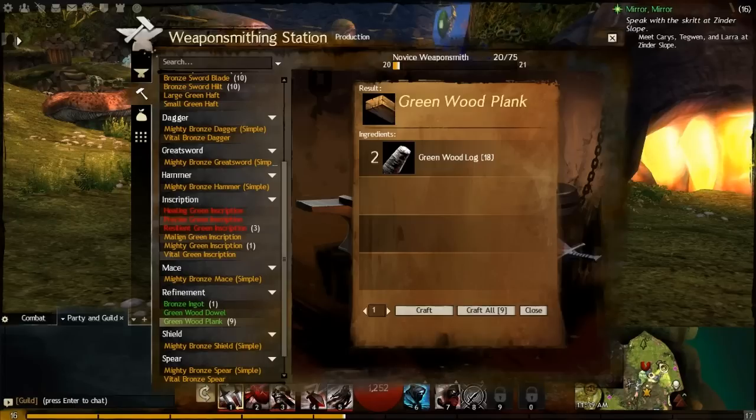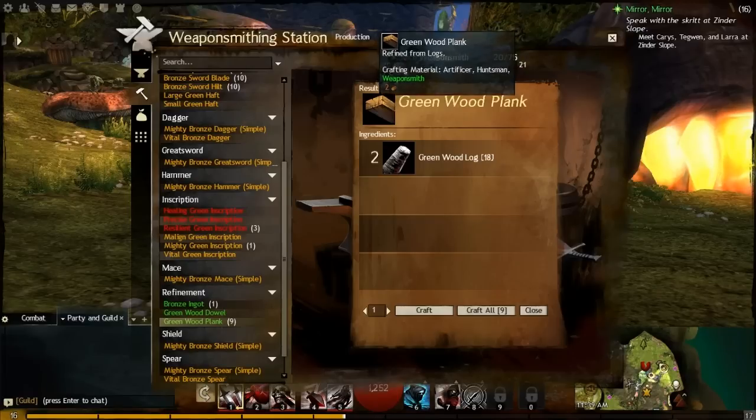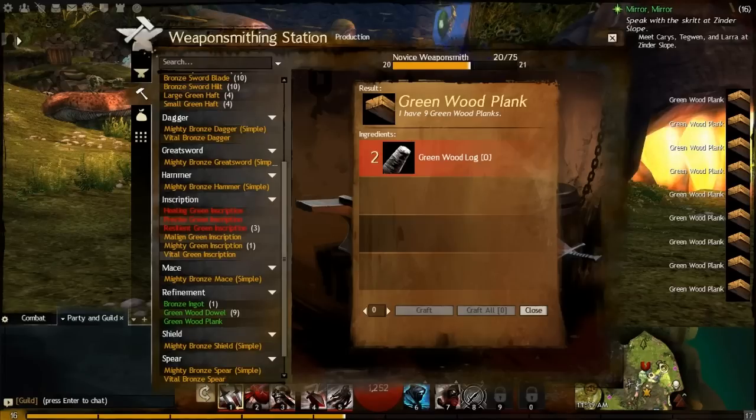You get experience for refining, so it's basically free XP. Yes, it takes two of the raw material to get one refined material, but that's fine. You can't do anything with green wooden logs directly, but you can with green wooden planks. We'll craft all nine sets since the logs are useless to us as-is. Hit 'Craft All' — the more you're crafting the faster it spins, and you get your XP right there. Very slick interface.